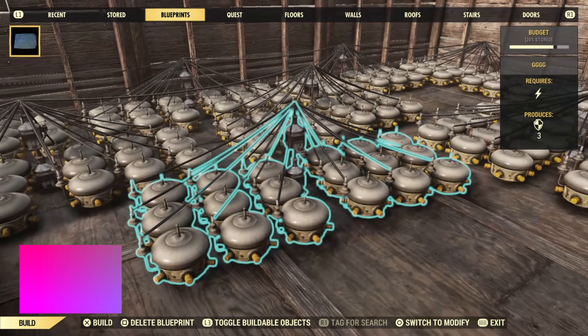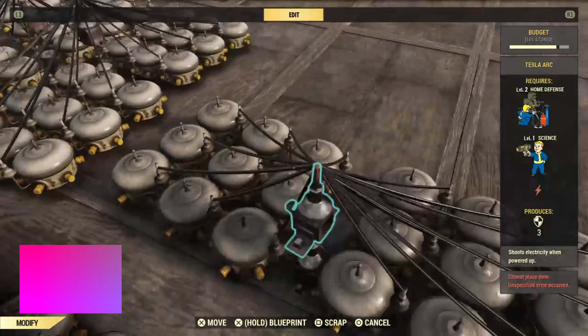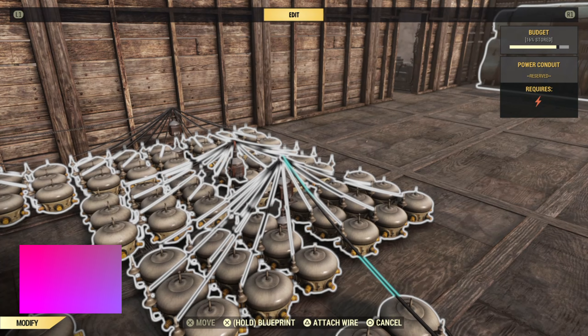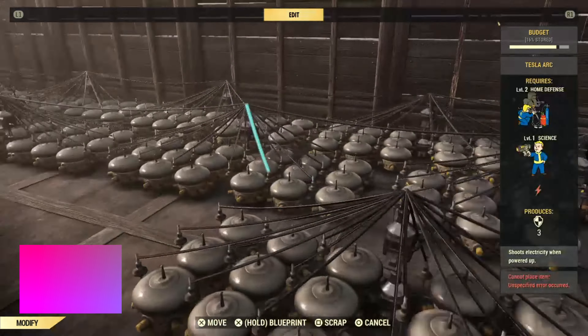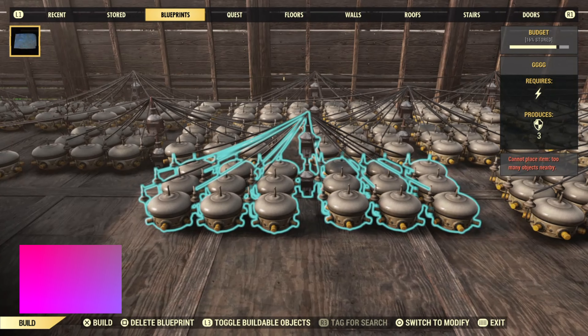So what do you do if you run out of material again? This is why we have the foundation. We're going to go back, place that foundation down, and then place down all the Tesla arcs. Then we're going to store that foundation, so all the Tesla arcs are stored with it. We can rinse and repeat this until we're good to go.